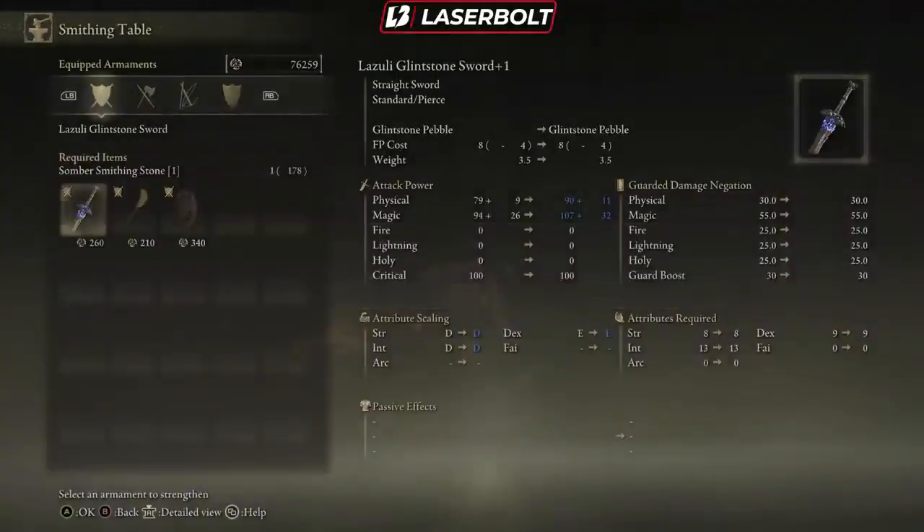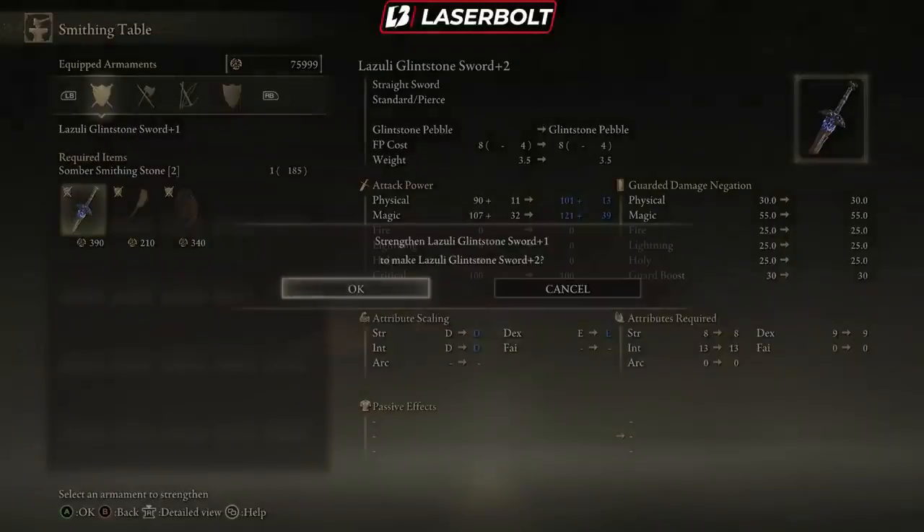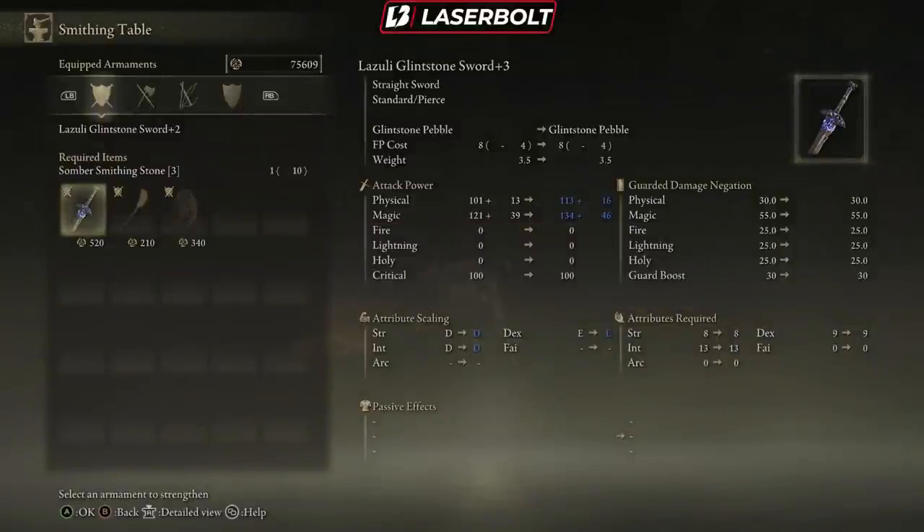We're going to upgrade this just for video purposes. We'll click okay and it gives us a second option to actually upgrade. As you see right here, the things really moving up are pretty much the physical and magic, because our attribute scaling has not increased all the way to S yet — that's where we want to get this weapon. We click okay again and you're going to notice the physical and magical strength has increased.